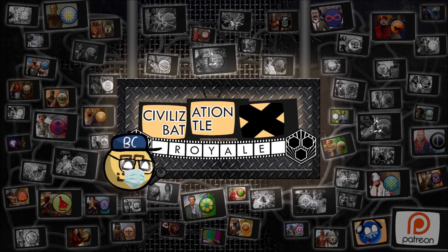Welcome to another edition of the Civ Battle Royale. My name is Dawkins and this is episode 43, Lines in the Sand. Old wars give way to new wars, while the scrappy underdogs struggle to stay alive amid the chaos around them. Starting on turn 166, let's get right into this.